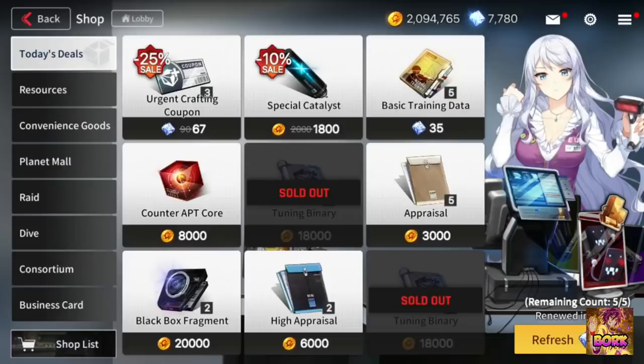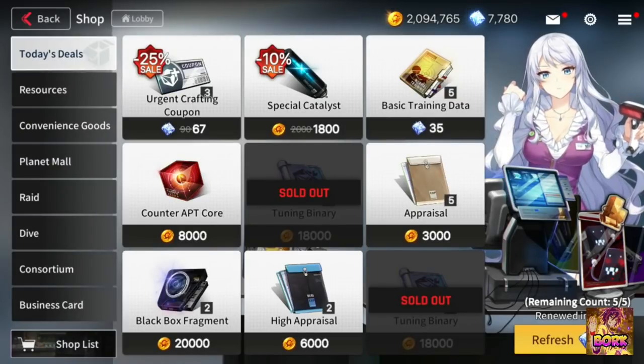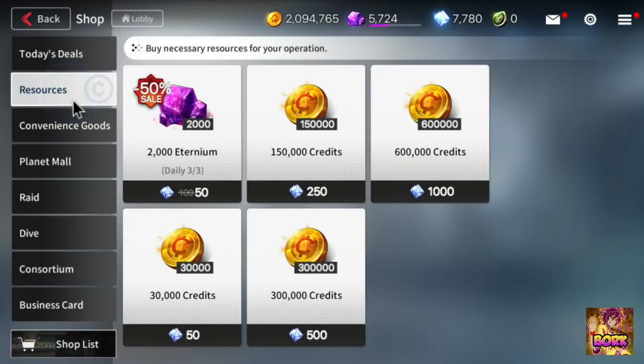Think of them like mystic summons or ML summons — something like that in Epic 7 terms. When it comes to resources, there's nothing really worth buying in my opinion, unless you're a whale and you want to push content, in which case feel free to buy the Eternium.